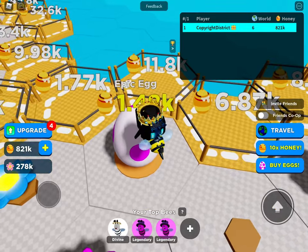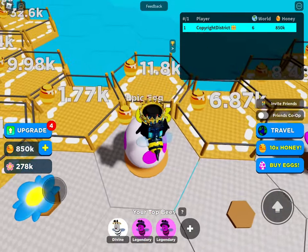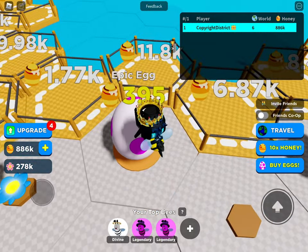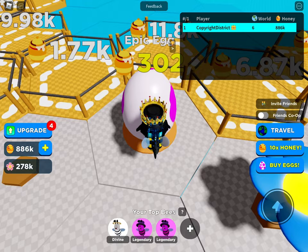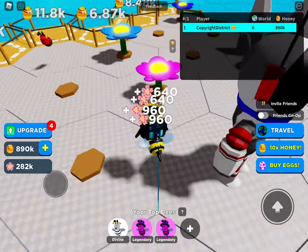Come on, this egg hatch. This egg is taking forever — hatch! Come on, you can do it. I'm not even jumping, it's just automatically doing it. Auto-jump — it's like auto-correct. Okay, here we go. We've got an epic bee. That's actually okay to have.